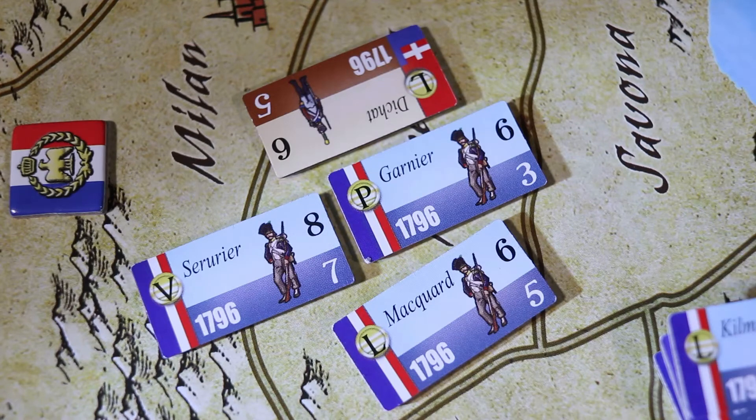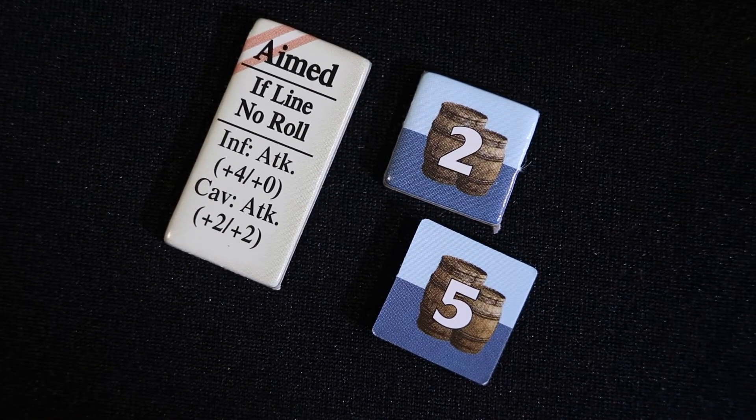Otherwise, move all forces from the area to the battlefield sheet. Determine the number of battle plans that may be drawn by the enemy using the help sheet. Then determine the number of battle plans French forces may use. You may spend supply points to increase the number of battle plans by one or two if you spend two or five supply points, respectively.